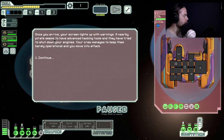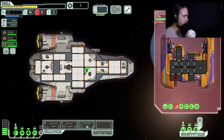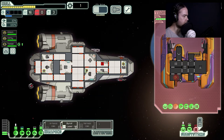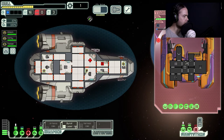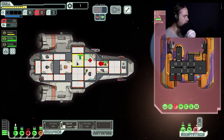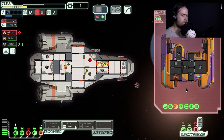Once you arrive, your screen lights up with warnings. Nearby pirates seem to have advanced hacking tools and they've tried to shut down your engines. Your crew manages to keep them barely operational and you move in to attack. Pause — power up the weapons. Let's try these new missiles out. The missiles are good but they only had one missile so that's gone. Burst lasers are all we've got left — hit the shields. This is not looking good. We're hitting them, hit them again in the shields.